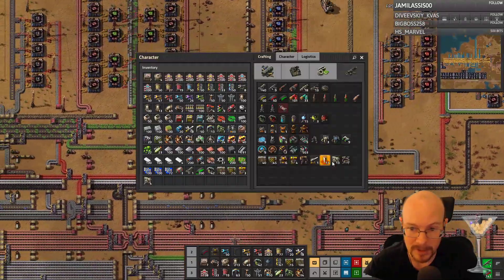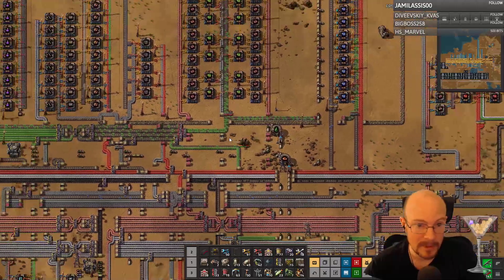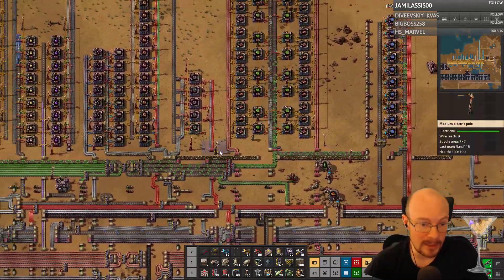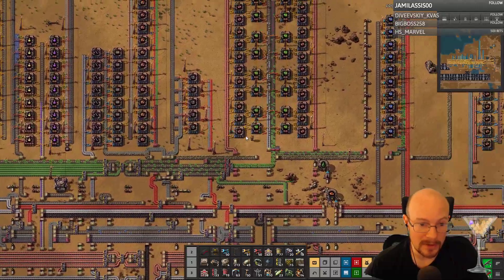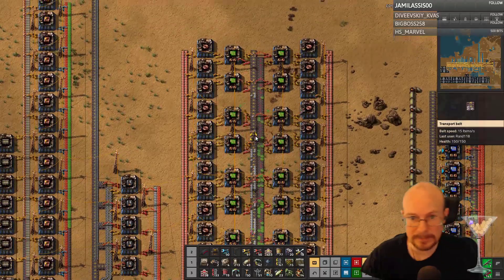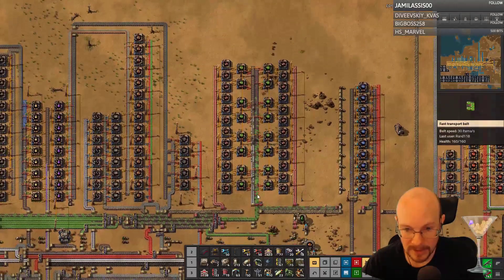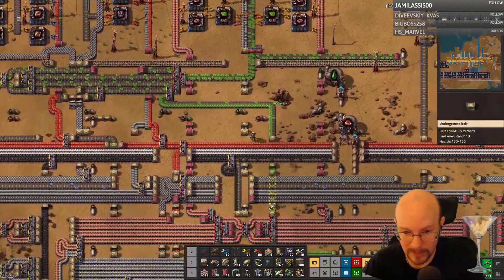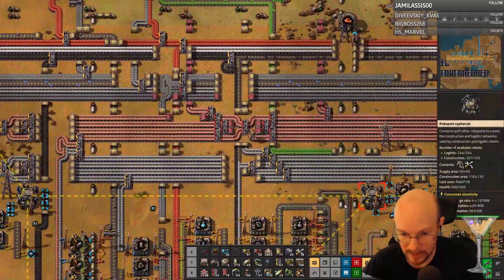For Spider-Tron, I need so much crap. For pretty much everything I need, I'm gonna need more green circuits, which we don't have enough of. I'm just gonna work on one thing at a time. If I increase my green circuit production, I'm going to need more iron. And my iron is not flowing fast enough.